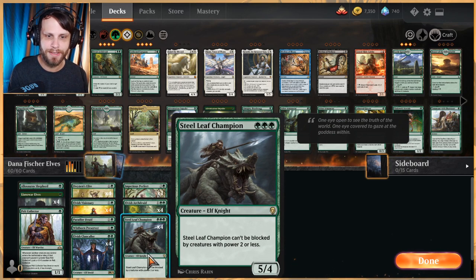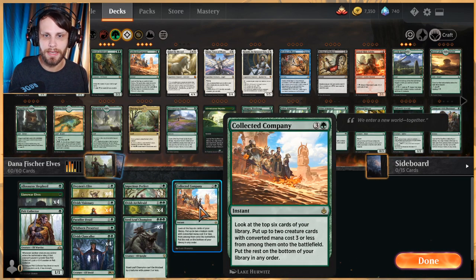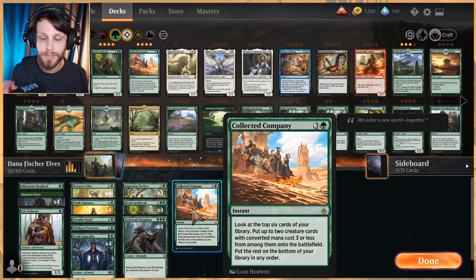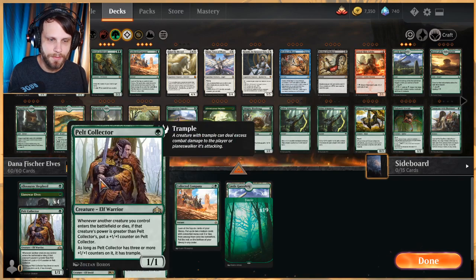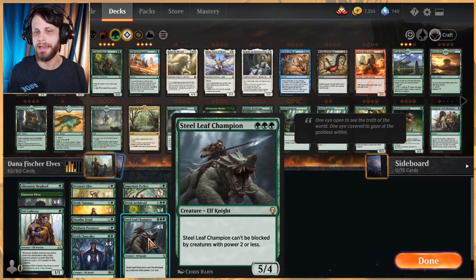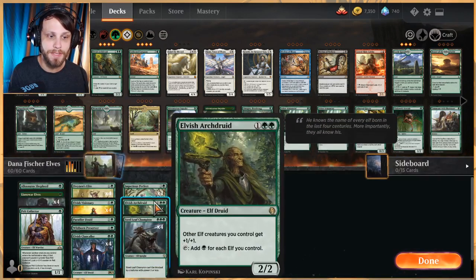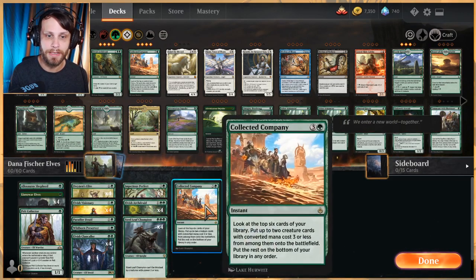Steel Leaf Champion is a really good beater for us — it's a 5/4 for three and can't be blocked by creatures with power two or less, which is kind of ridiculous. The whole deck is essentially pullable with Collected Company, so the idea is you wait for the most opportune moment, throw out a Collected Company, hopefully get a couple really strong things — whether those are lords or a Steel Leaf Champion — and then swing in. Most often we'll try to play it at the end of our opponent's turn for a much stronger backswing.